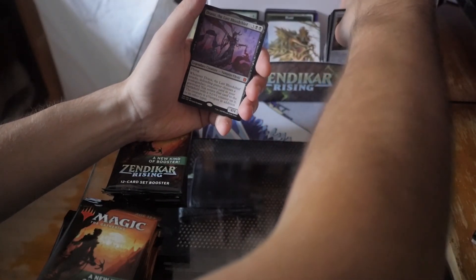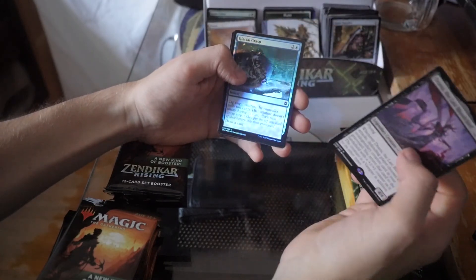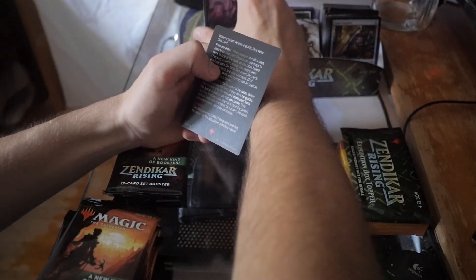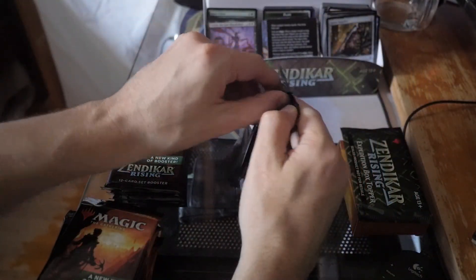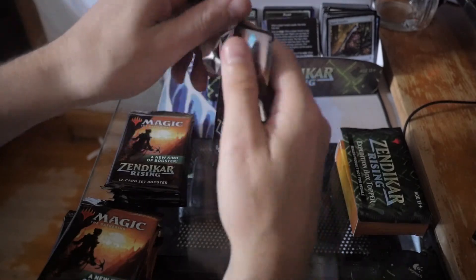We got our first mythic for this entire box so far — Drana, the Last Blood Chief. We have a Glacial Grasp and unfortunately none of that list action going on. We only have the two list cards and I don't think the second one was caught on camera unfortunately.